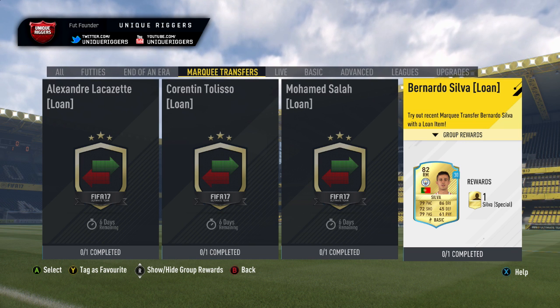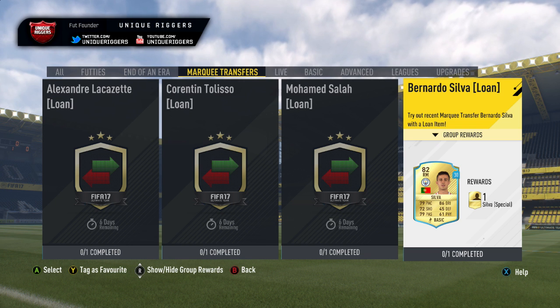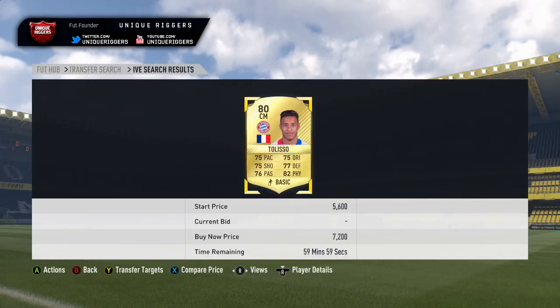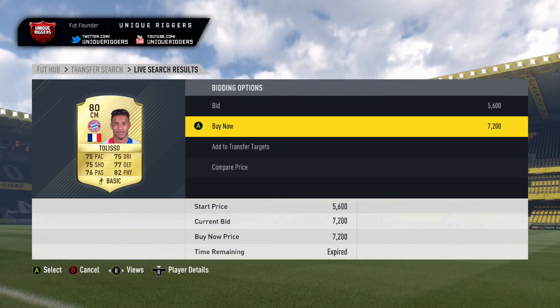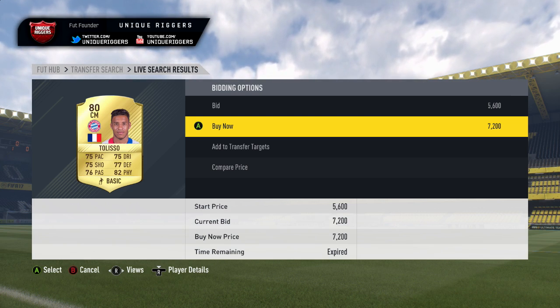I've seen people getting all three of them for 1k and 2k. At the moment Taliso and Silva are 7k, and Salah is around 14k, so they are really good to snipe. I'm going to go and try and snipe them right now. Got to miss out on one there at 7,200 coins — would have been about 2,000 coins profit on that one, so would have been a good snipe to get.